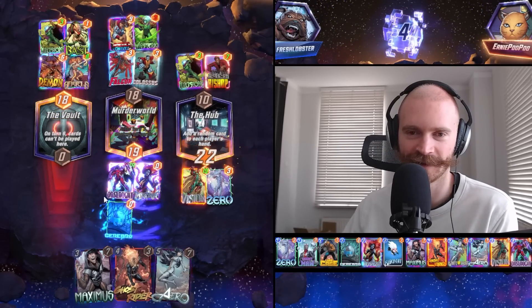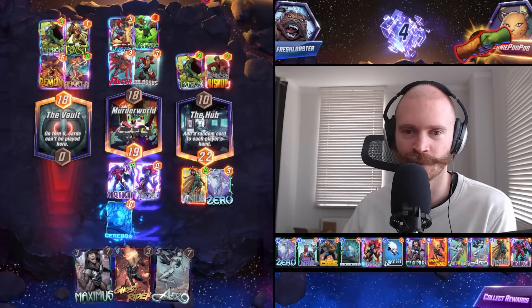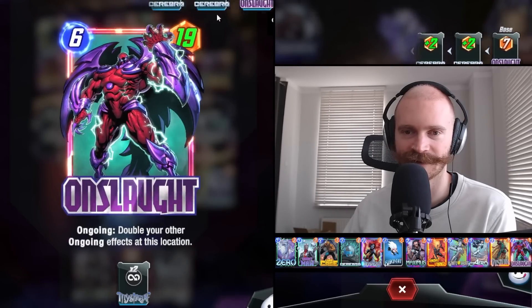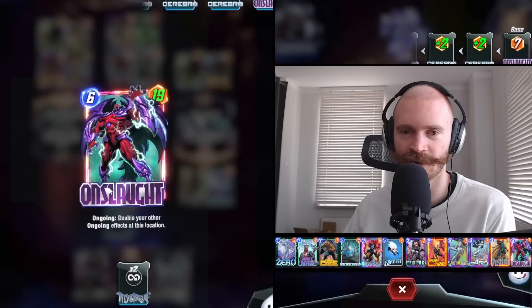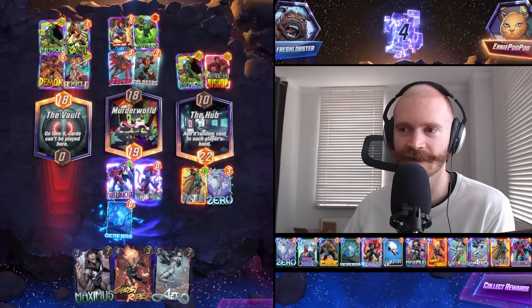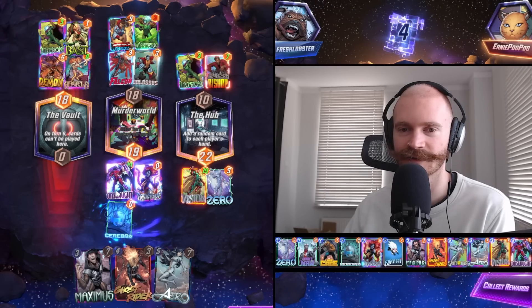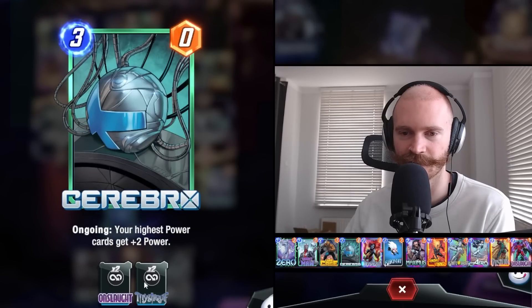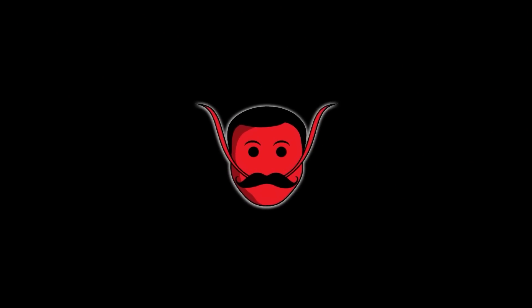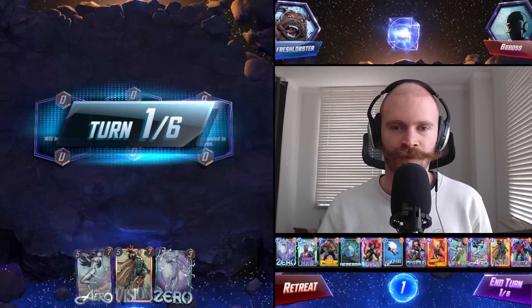My math didn't check out. Onslaught has plus 12 here. Cerebro triggers 6 times. So the first Onslaught actually does double - the first Onslaught doubles the second Onslaught but not vice versa. One Onslaught is giving Cerebro 2x and the other one is giving it 4x. GG boss.